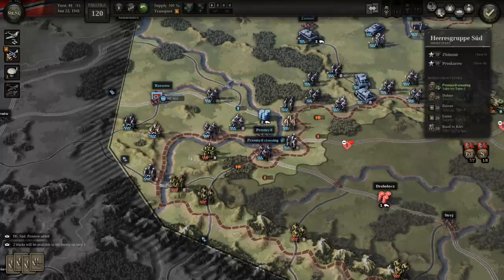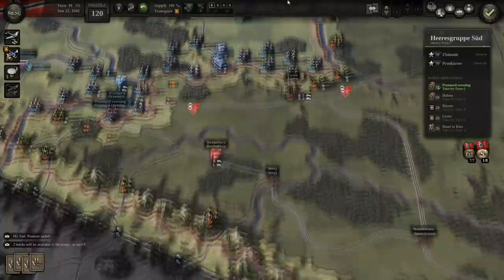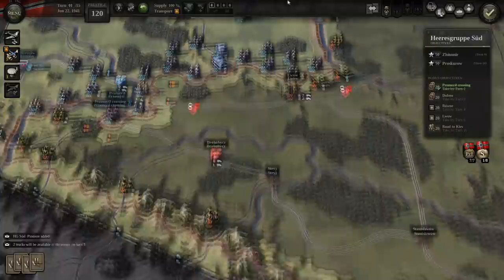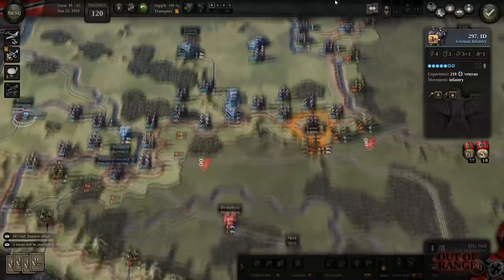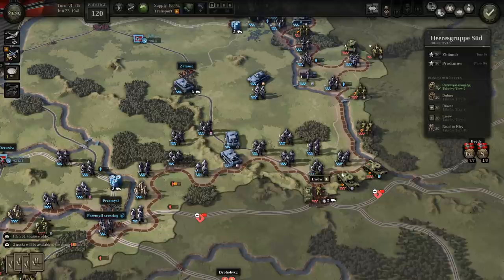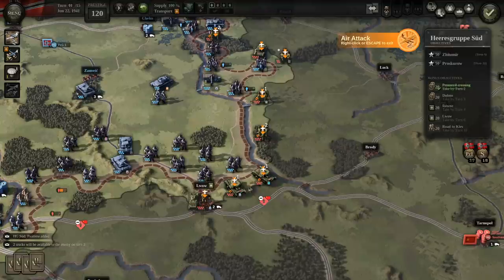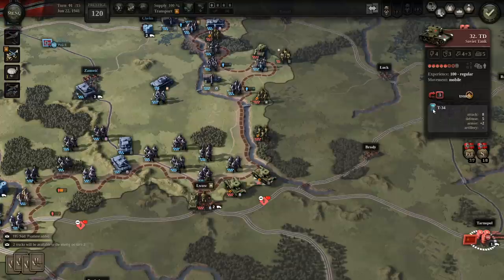We'll probably get counter-attacked at Premzl, but we didn't have to take it until turn two. Blitzkrieg was enjoyable from a gameplay perspective, but it didn't feel like it got something right about those early campaigns. My initial impression so far is that this game does. I'll use my tactical air against this, suppressing this T-34 and these two infantry units — hopefully they remain suppressed for the AI's turn.